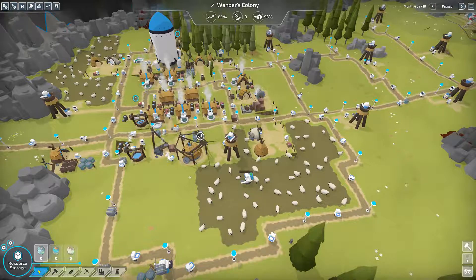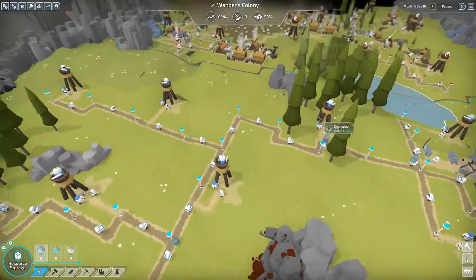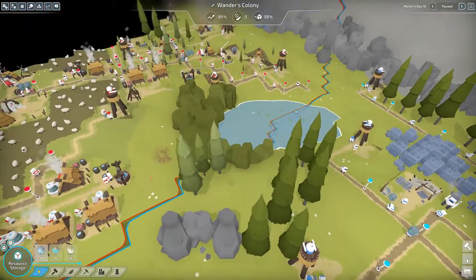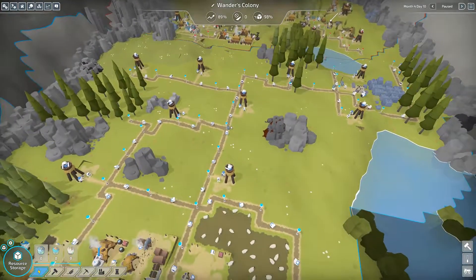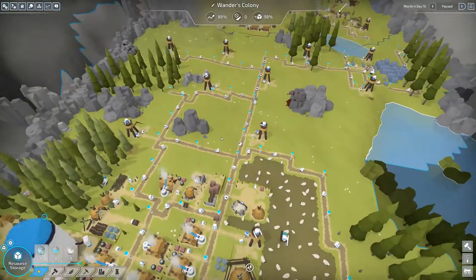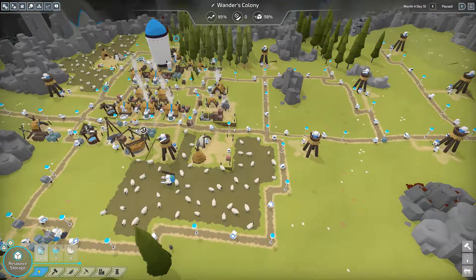We did a lot - look at this settlement, it is bustling! We expanded our borders like crazy and kind of pinned them in their area. Now it's a race to see who can upgrade their watchtowers to attack with arrows first. Anyway guys, that'll be it for this episode - stay tuned for the next one where hopefully we'll start attacking them. If you liked this episode give it a thumbs up, subscribe so you don't miss anything, and I'll see you next time.